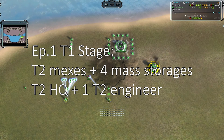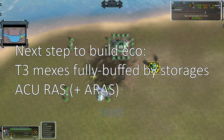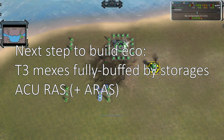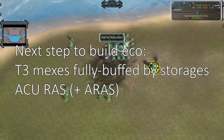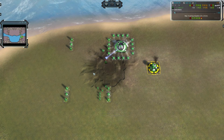Now we have upgraded all maxes to T2. The next step to build up Eco is to upgrade them to T3 maxes, fully circled by mass storages, and also get a resource allocation system and even an ARAS on your ACU. But what is the most efficient build order to do all these things? How much energy is needed? We will talk about these questions in this episode.